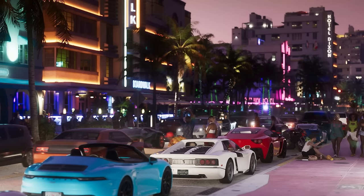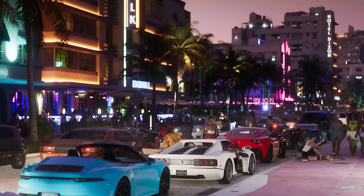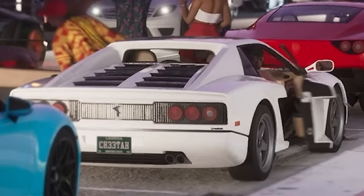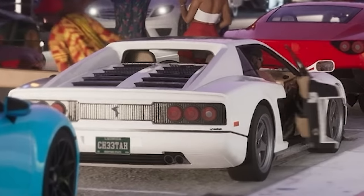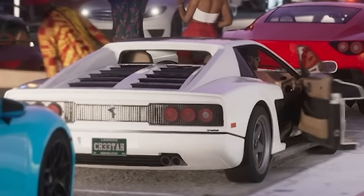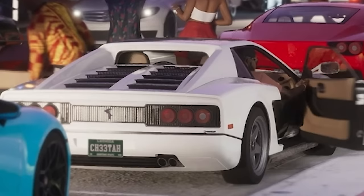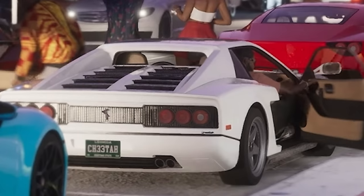The next scene on Ocean Drive is beautiful. We see a Cheetah Classic — a returning vehicle from GTA 5 — identified by the Cheetah Classic license plate. This car also has updated interiors: the door jam and door panel are far more detailed than what we have in Grand Theft Auto 5.